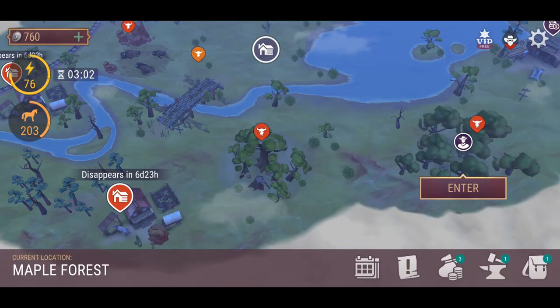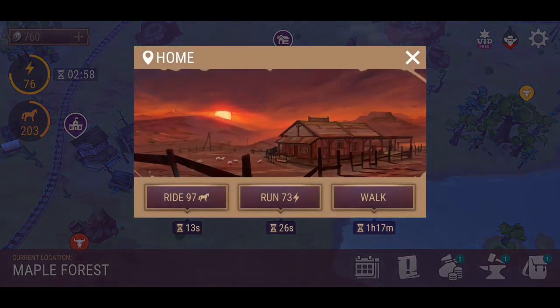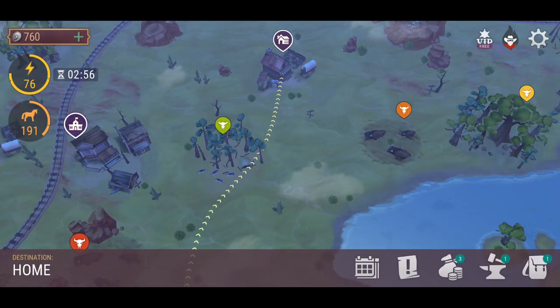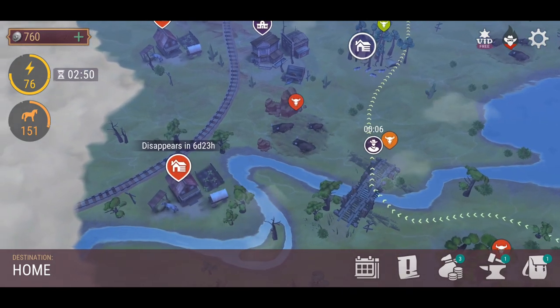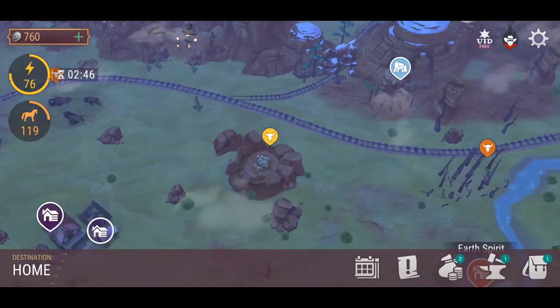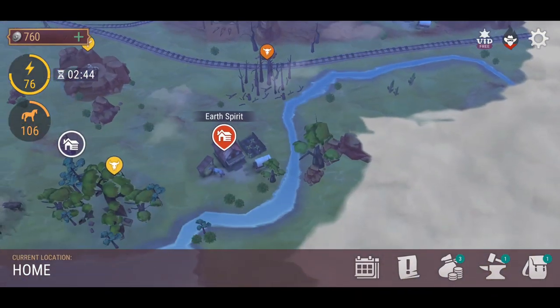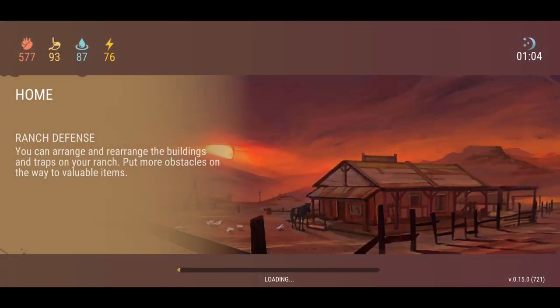I wanted to check the Ash Grove out but I'm not too sure if I should right now. Let's quickly ride home, dump everything, and head back out. There's the timer — that's going to disappear in six days and 23 hours. So anything that we've actually looted in the past, that's where we've got the timer. I'm going to need to make a bit of dynamite to break down those walls and get all that loot.